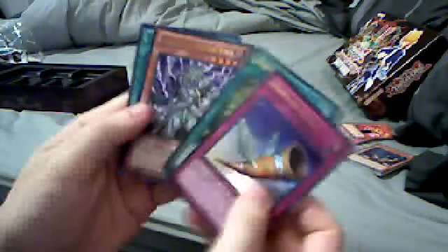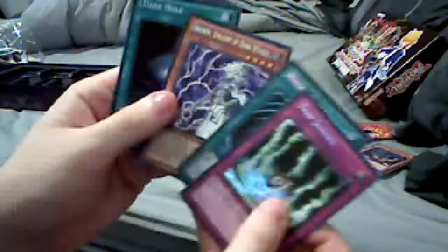Super Rares: Horn of Heaven, Book of Life, Brawn, Mad King of Dark World, and Zombie World. My Secret Rares: Trap Jammer, Mystical Space Typhoon, Dark Hole, and Snow — unlike Dark World, never heard of it, but it looks pretty fancy.